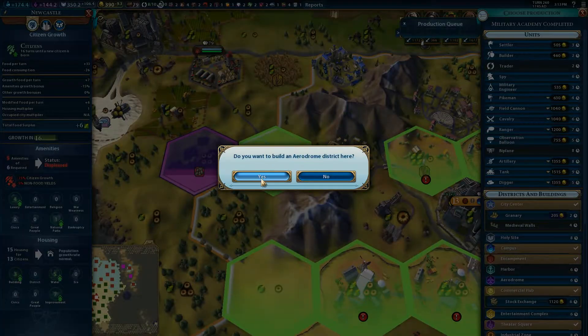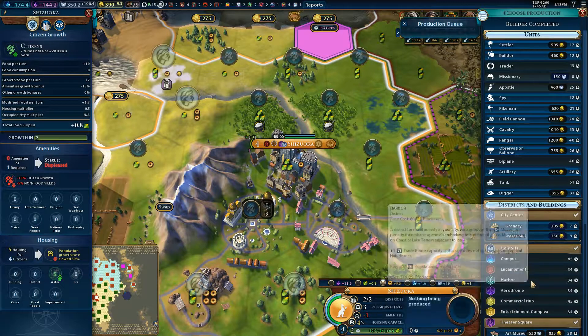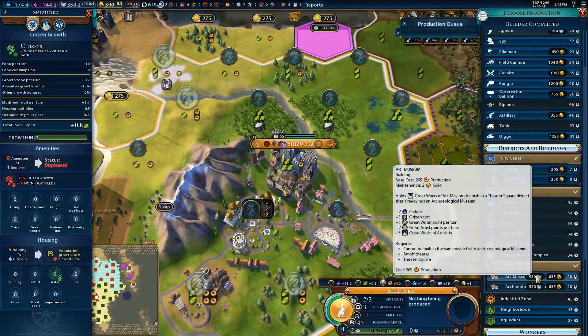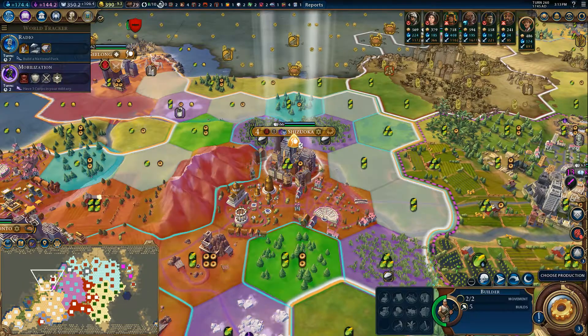Let's drop an aerodrome right here. It'll allow us to build aircraft and it'll allow us to get additional production. This area right here - we don't have quite enough faith yet, although we're producing a hundred per turn, which is very nice.